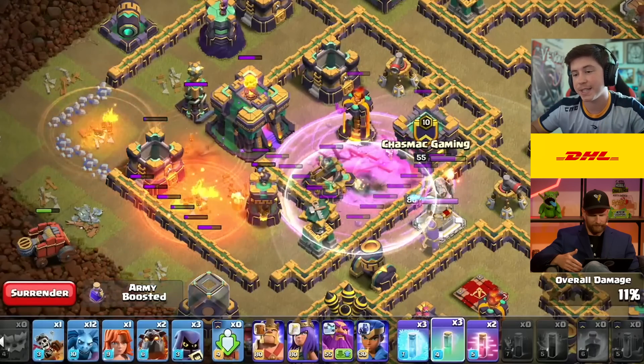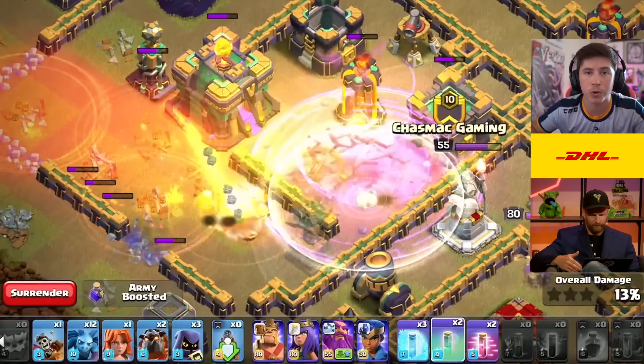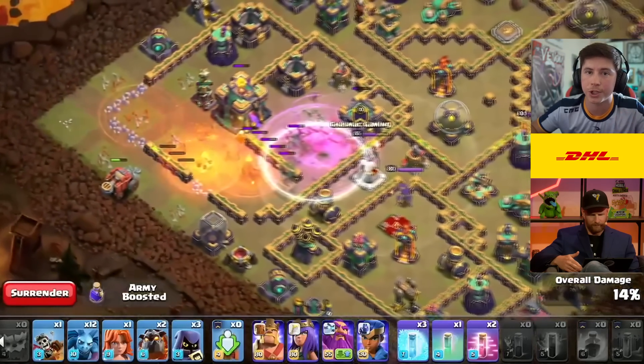And if you're running into any problems with the Flameflinger, like some ground skellies or something like that, you got a plan for that as well? Yes. As you can see at the bottom, the Valkyrie in the army composition is exactly for that purpose. If any Skellies pop up and go target your Flameflinger, drop that Valkyrie and she'll be able to just one-shot them all.